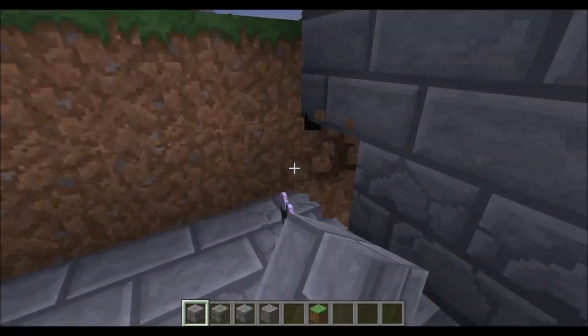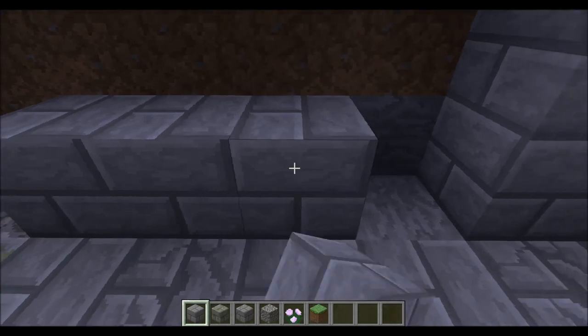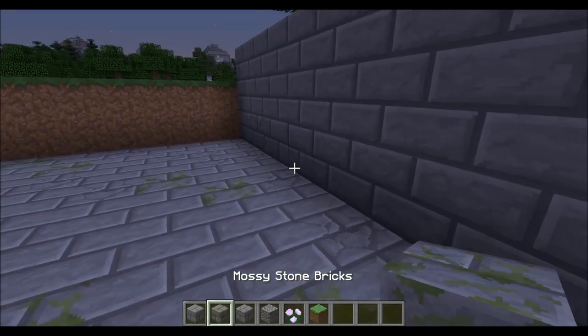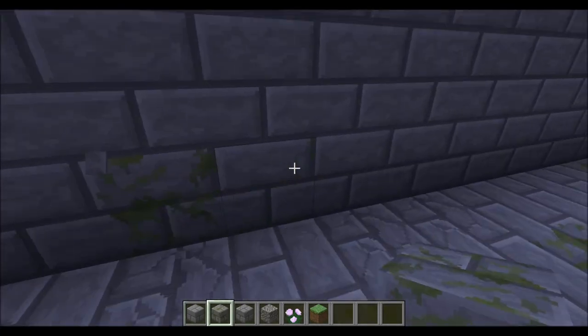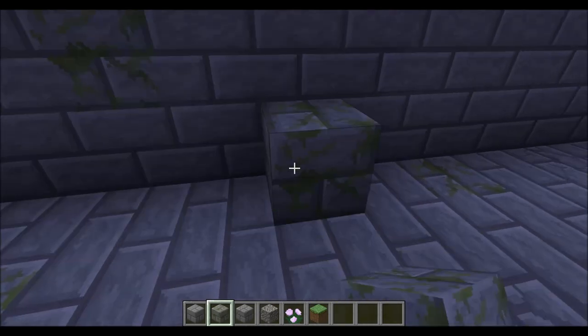The sides can have — generally, when you think of the side of something, it's going to be more mossy, less cracked. The cracks are going to be patched because cracks in a wall are going to leak, but the moss is going to grow because the water's not always that high. Those kinds of things.